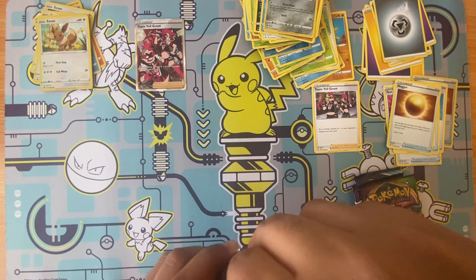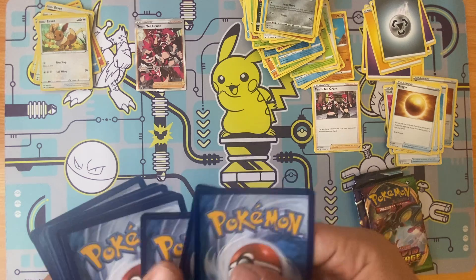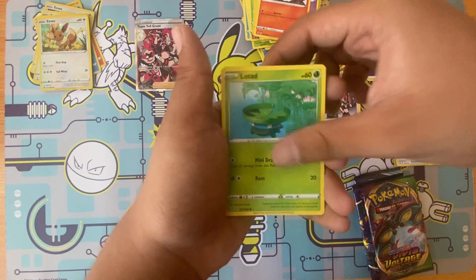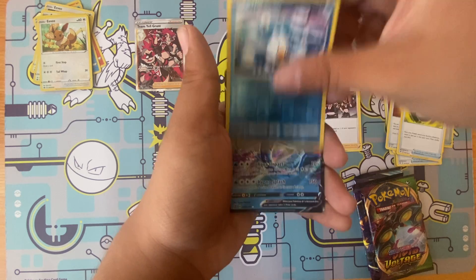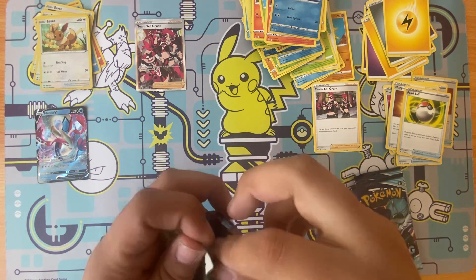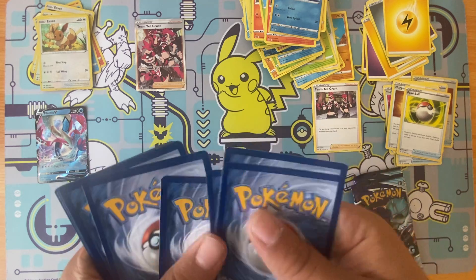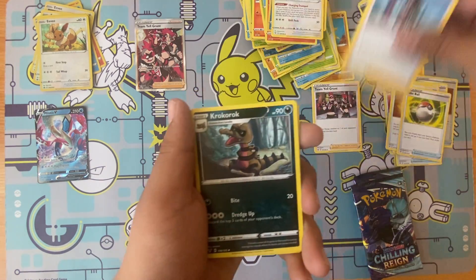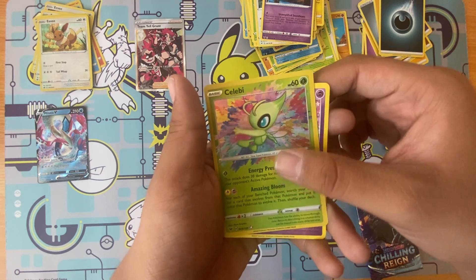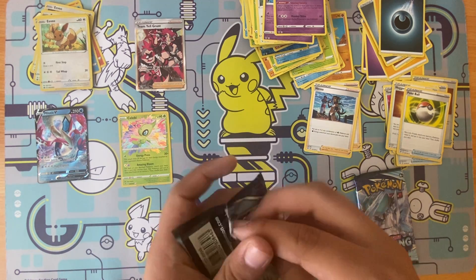Finally we got something good! From Rebel Clash: electric energy, Poké Ball, Litwick, Lotad, Glimmet, Voltorb, Growlithe — and we have a V-card! Then an Eevee pack: electric energy, Exeggcute, Eevee, Wobbuffet, and — oh, we got Celebi! That card is nice.